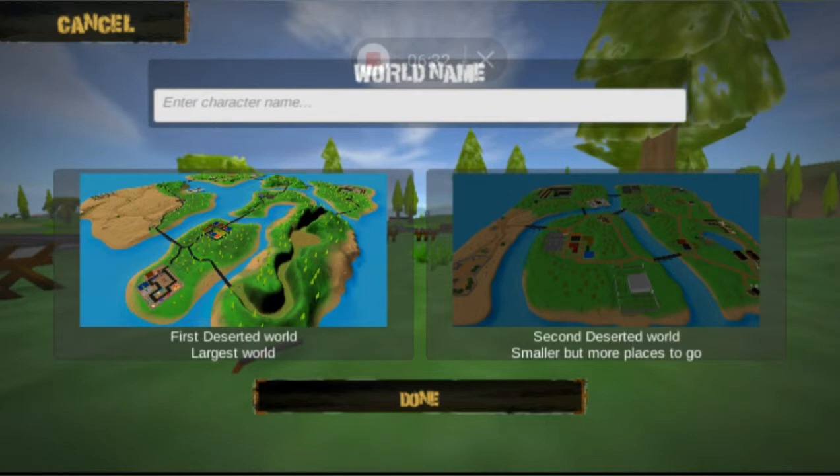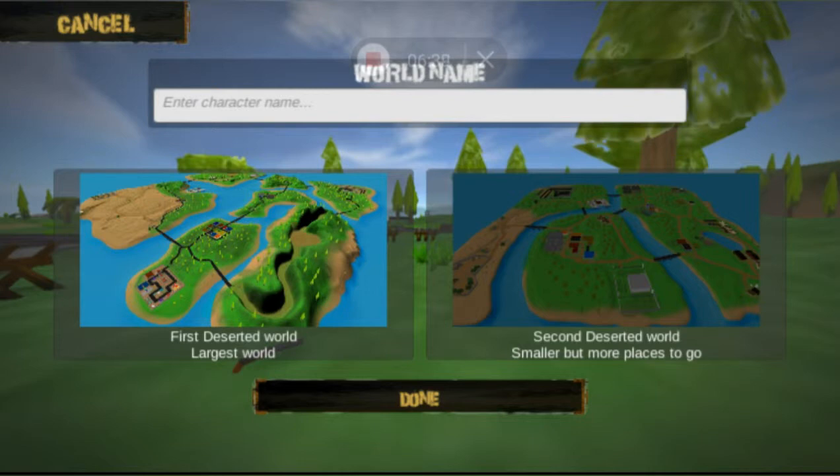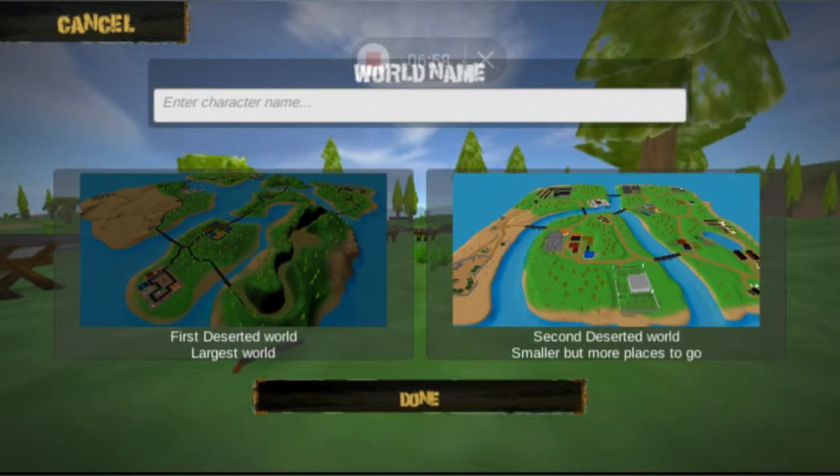The first map is better for beginners — it's more leisurely with lots of space between towns, so you don't always run into zombies everywhere. That map also has vehicles in almost every settlement. The left map is smaller but has pretty much the same buildings compressed together, with way less empty space and harder to find zombie-free areas to build. That's the map I'll use for the tutorial.